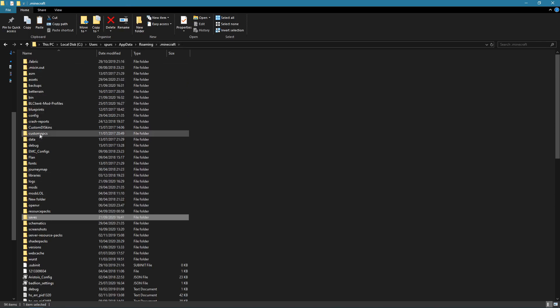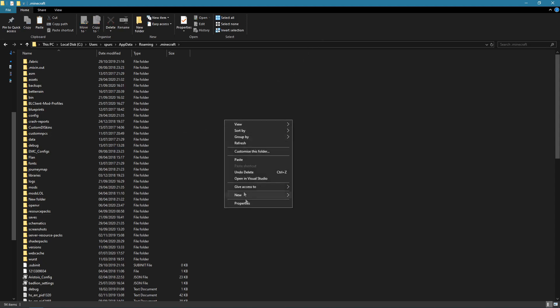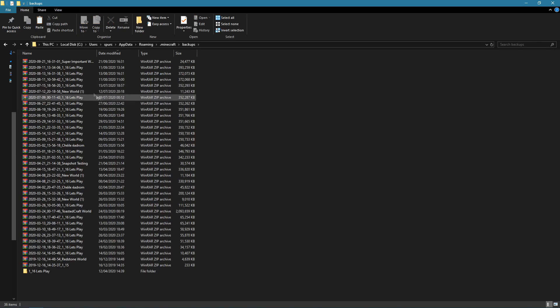Then if you go back into your .minecraft folder, you can go to your backups folder if you have it. If you don't have it, that's probably because you don't have any backups made already. You can just create the backups folder by right-clicking, clicking on 'new', then 'folder', and create backups like that. But if we go into here, obviously we can see the dates of when things were made — you can see all of my Minecraft Handbook worlds that have been put in here. At the top here we've got our auto-generated backup from earlier, and we can paste with Ctrl+V for the shortcut. That will put the manually created backup in the backups folder as well.